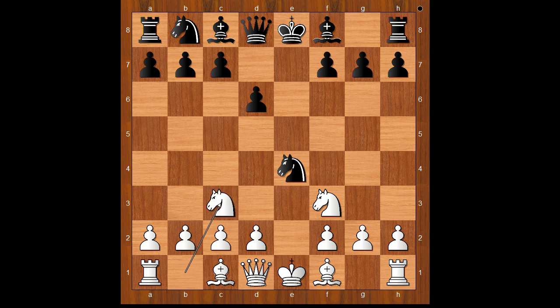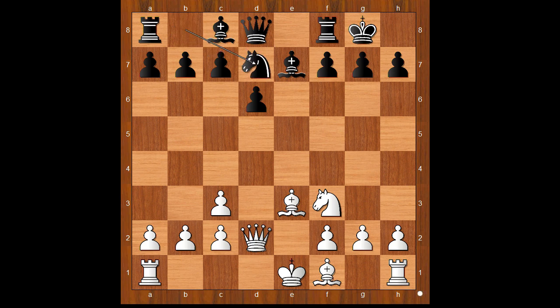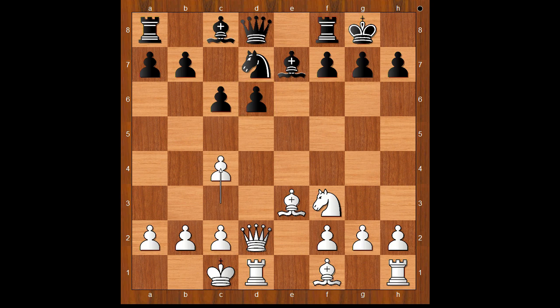Knight to c3 was played — this is also played quite often. Knight takes on c3, d takes on c3, bishop to e7, bishop to e3, castling, queen to d2 intending to castle queenside. Knight to d7, Lohavirap castled queenside. c6 — not afraid to have a weak pawn on d6. White to move, and c4 was played.